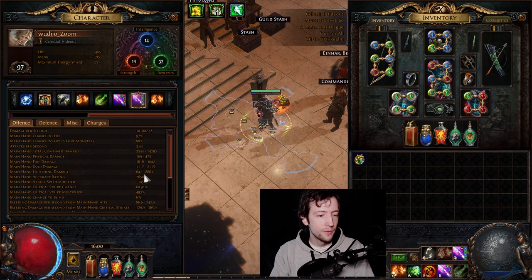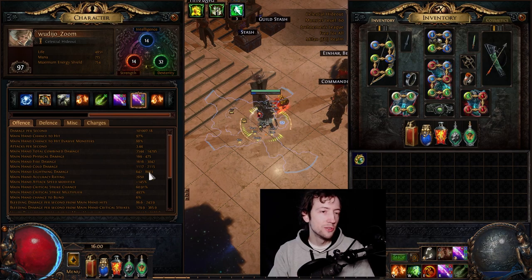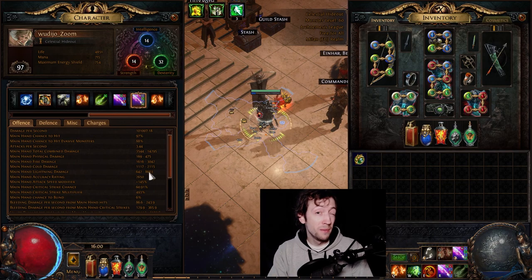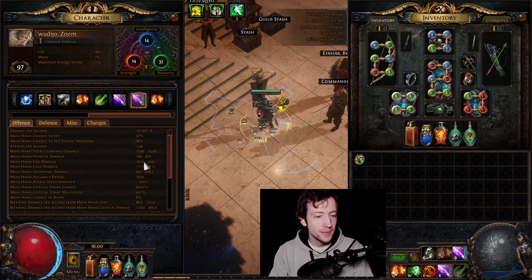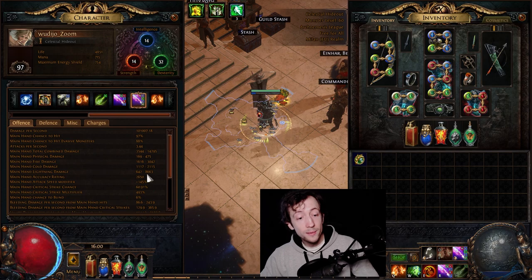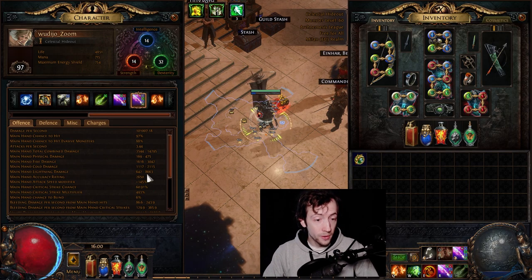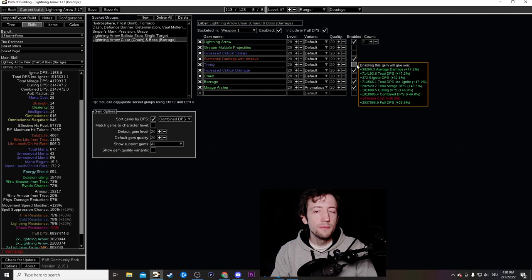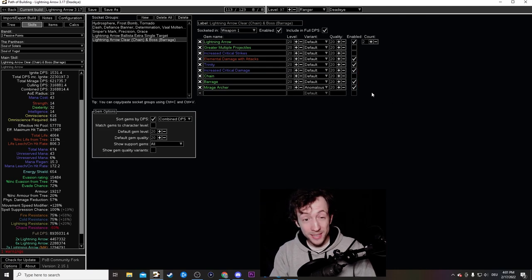With Lightning Arrow the lightning damage range is 600 to 8600 — a very high range. Trinity is easy to proc because of this. You need at least one other element in the middle of that range; my fire damage is 1600-3000, which fits right in. Sometimes you deal more fire than lightning and vice versa, allowing Trinity to work. Even with all the extra elemental penetration from Omniscience, Trinity gives 47% DPS. It's pretty nuts.